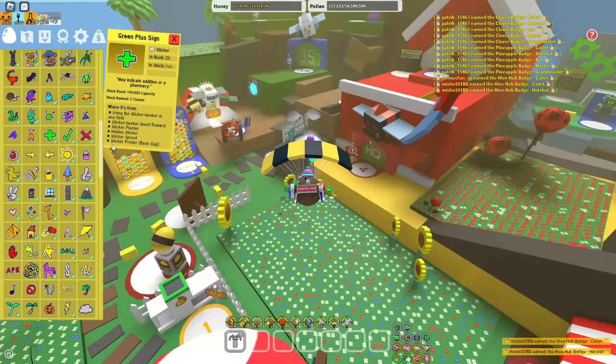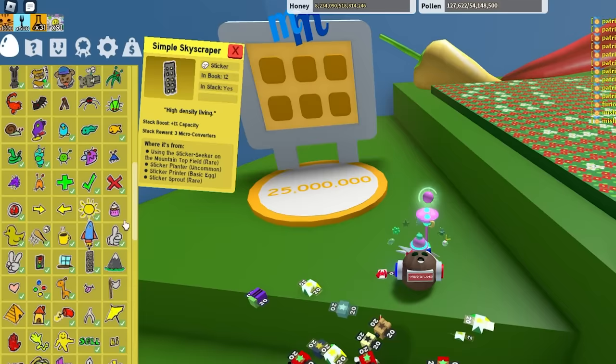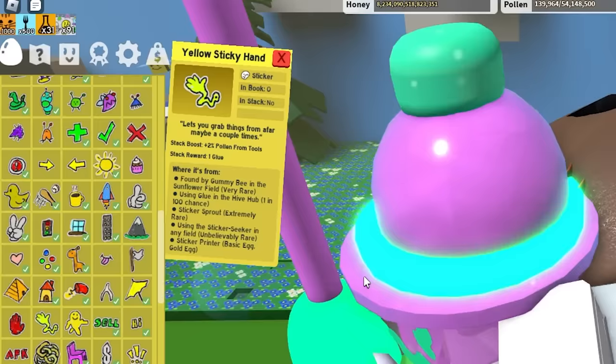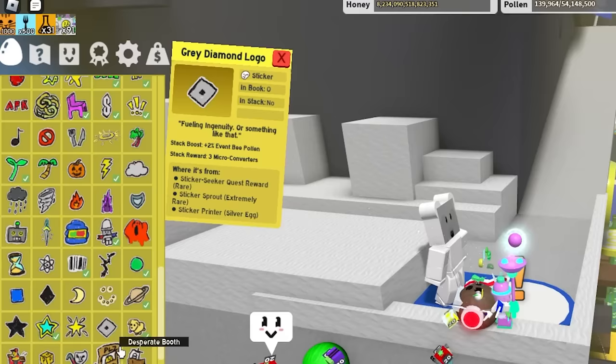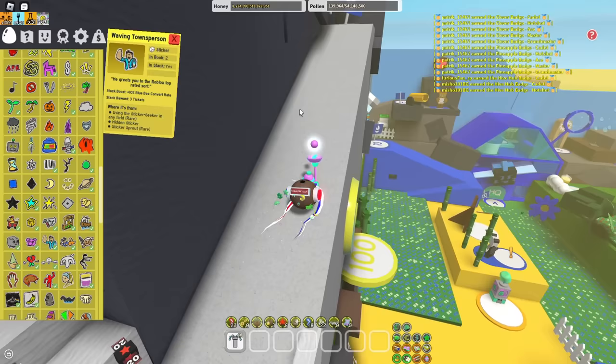If you don't know how to get most of the stickers, just go to the index as you see here, click on one of them and it will say where it's from — that's how you actually get it. Obviously want to go for the capacity ones too, because it's percentage-based. You want to get the bee ability pollen ones as well, pollen from tools ones too. Blue bee convert rate is really important — you need that one.